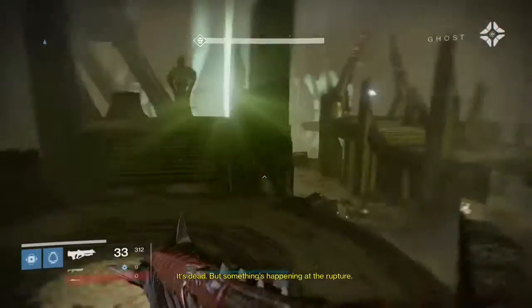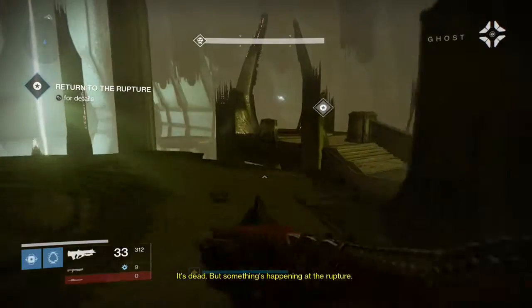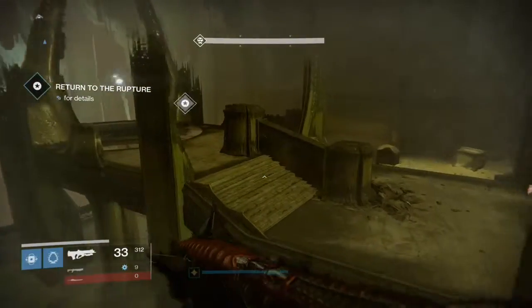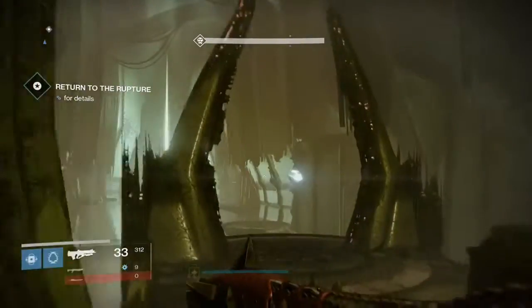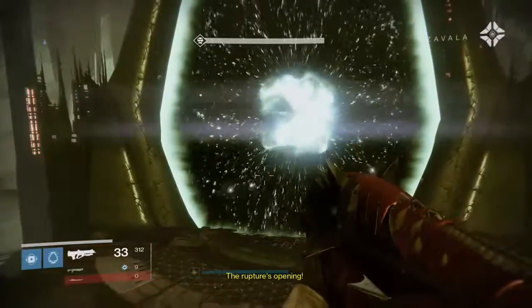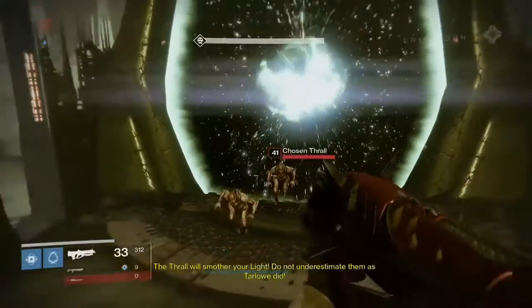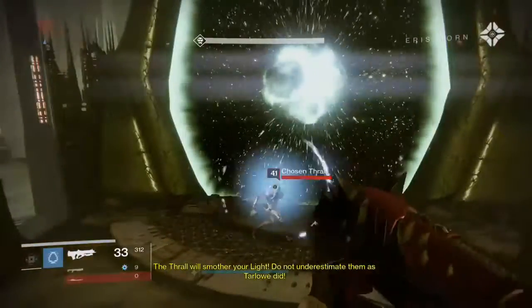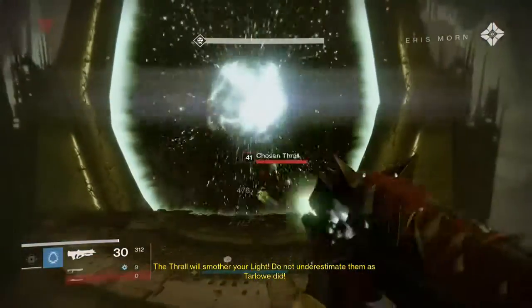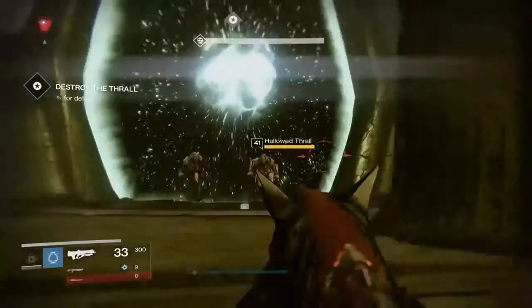I go up here because it gives me a good jumping point to get over there. Once this Rupture opens, Thrall start pouring out. You just want to take out a bunch of those as quickly as possible. That's the way you get to the next part, which is the Shadow of Oryx — your final boss for this mission.